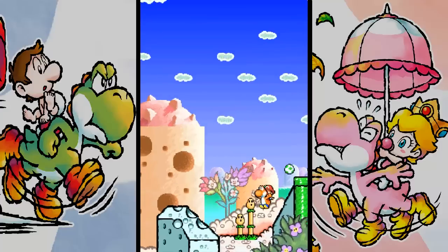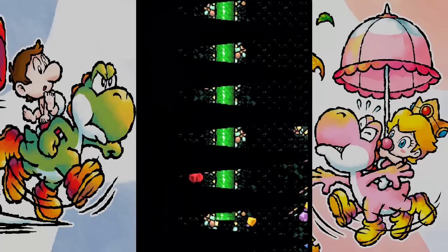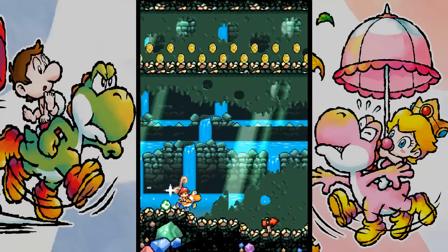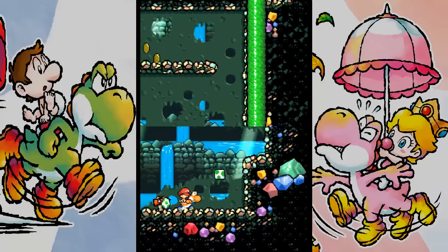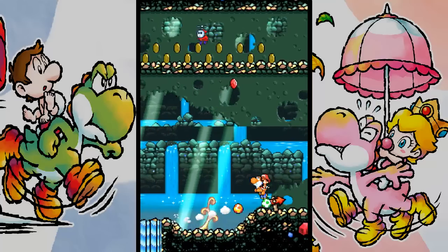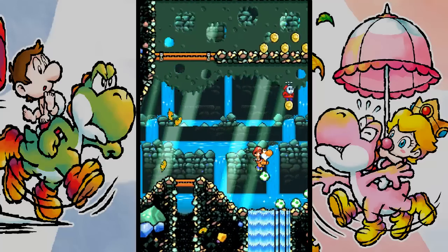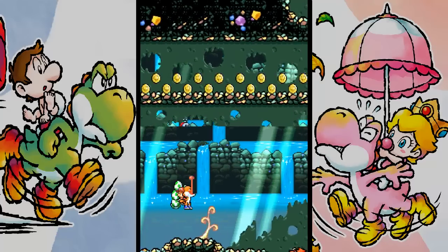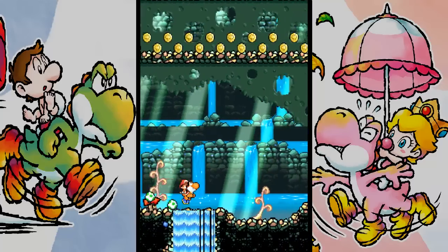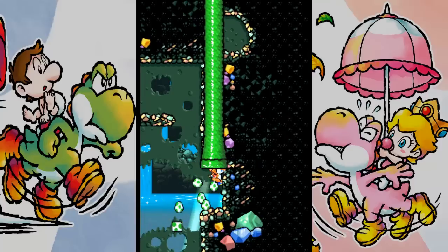I'll wait and go inside this pipe over here, because I know there is something in here. I think we have a Mario section - actually, kind of a Mario and Peach section. I don't think any of the coins at the top are actually red coins. I think I checked that in my practice playthrough - I thought there were going to be red coins but they weren't. I think they were all just normal coins. I'll stop in just to make sure.